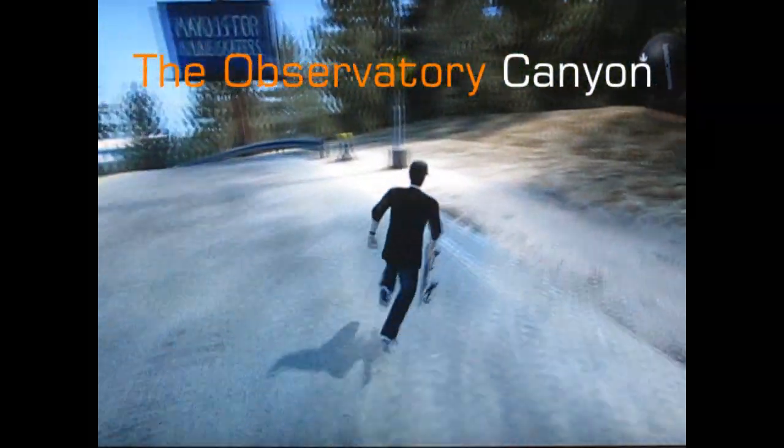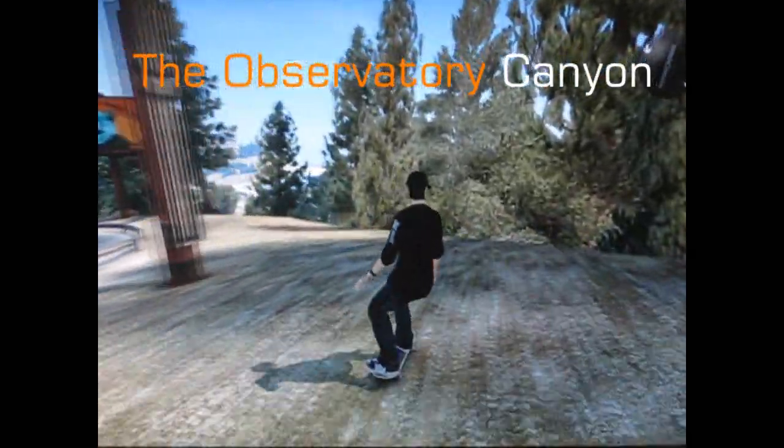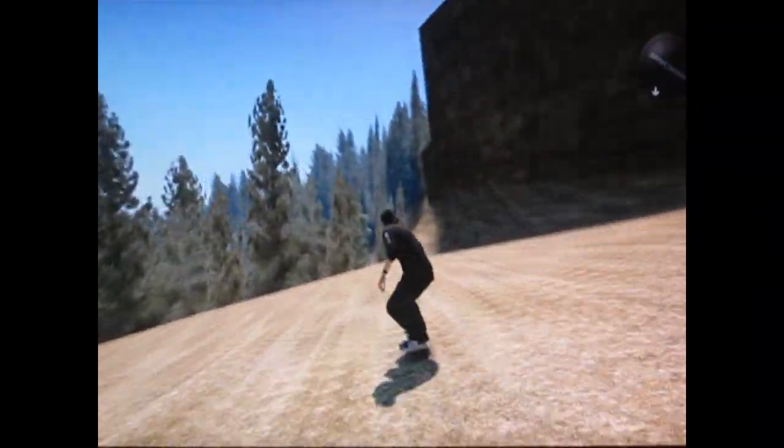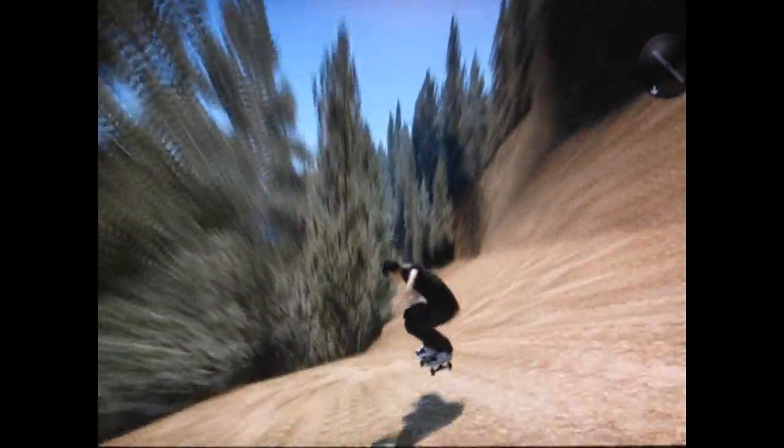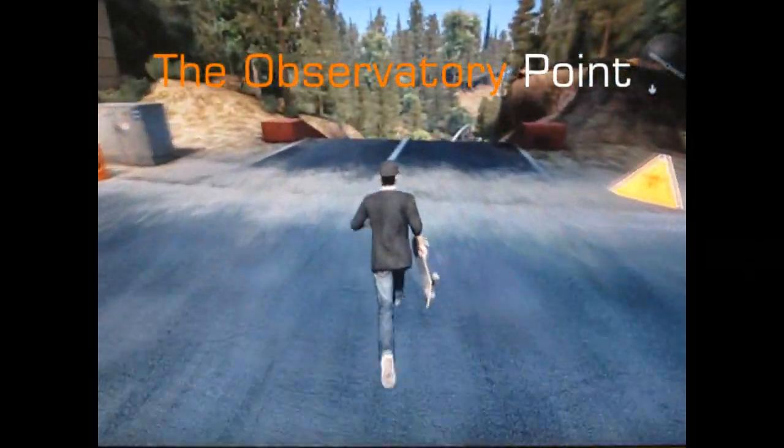First one: the Observatory Canyon. You're just going to skate past this Mayo sign and enter the trees. And wow, look at that — huge area to skate on. You're just going to crash and finish.